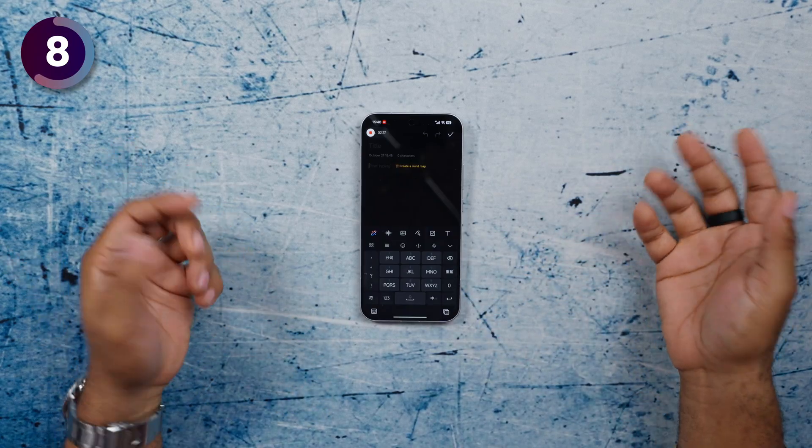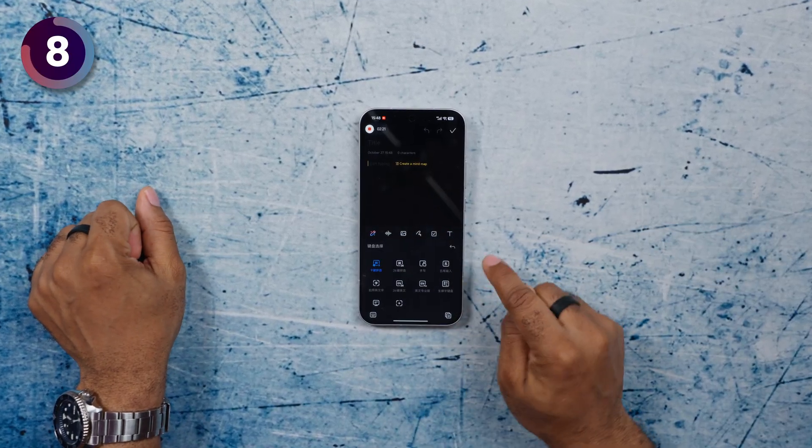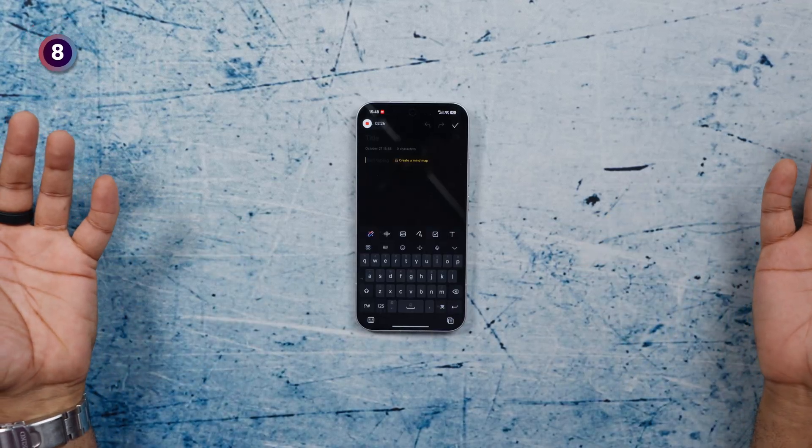The first thing to do is change the weird-looking keyboard — it's difficult to type with, and at this point you don't have Google Play Store to install SwiftKey or Gboard. To change it, tap on the keyboard icon, then tap on EN26, which has the 26 letters of the English alphabet, and you'll have a proper keyboard to work with.